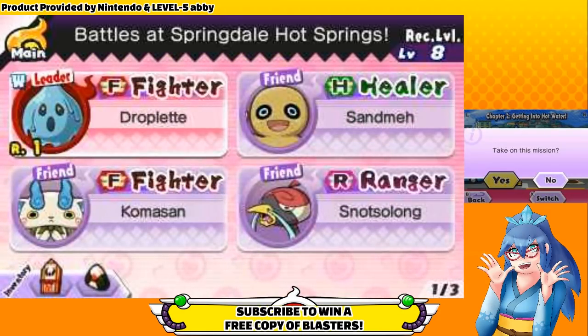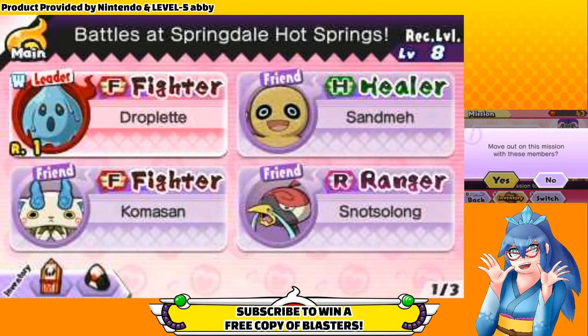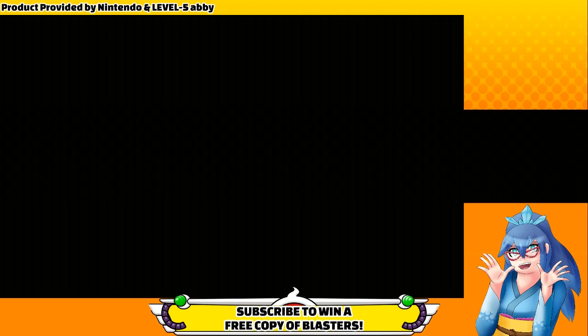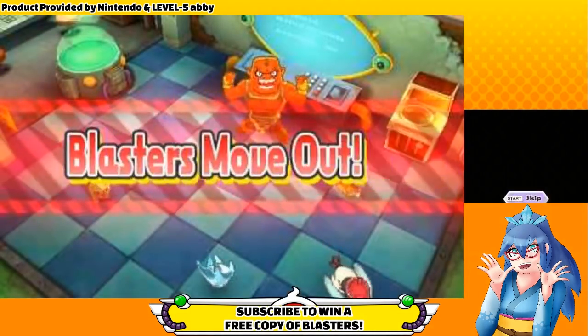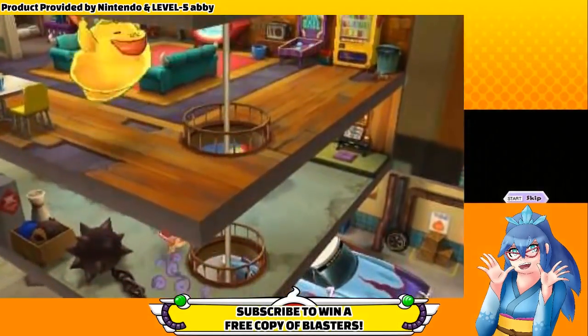If this guide helps you out, make sure to subscribe and turn on notifications. Anyone who subscribes can enter to win a free physical or digital copy of Yo-Kai Watch Blasters, Red Cat Core or White Dog Squad, your choice, by clicking the link in the description.